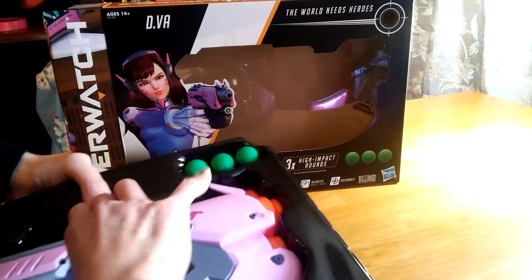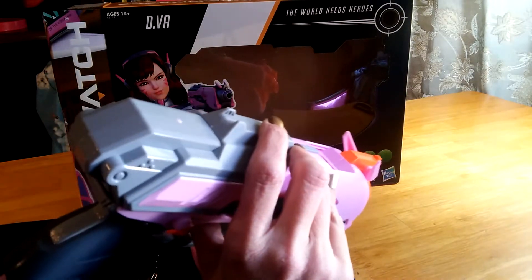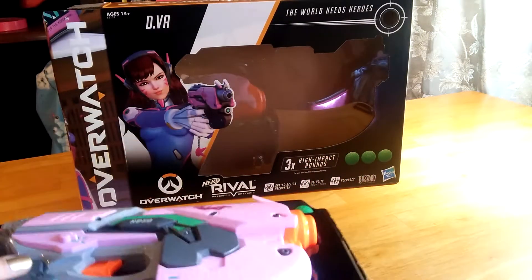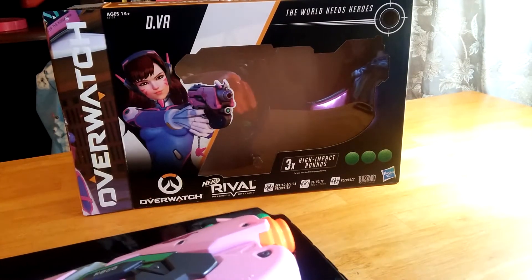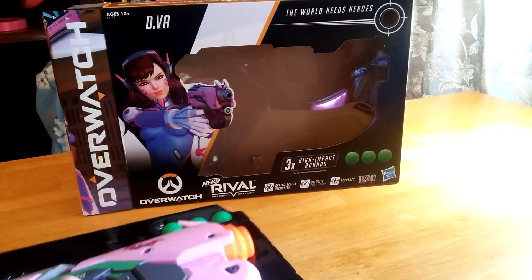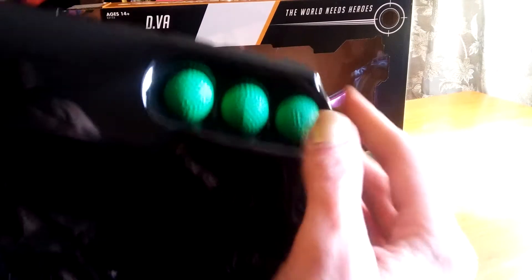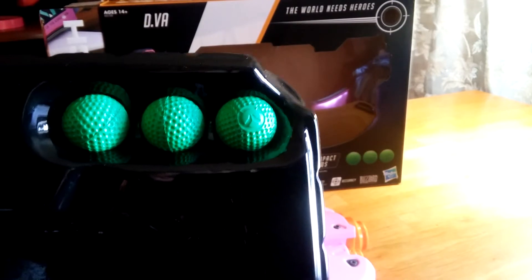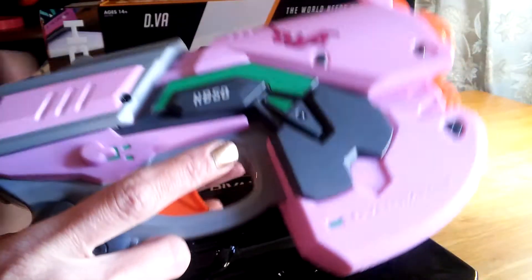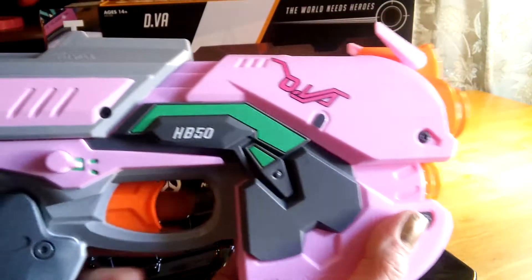Let's see if I can pop it out of there. The bunny's being a little ornery — he is really stuck in there. There are the rounds right there. And it does have the little Overwatch symbol. I love how they are that bright green. Moving on to the blaster — it is bigger than my freaking hand right there. It is insane, guys.